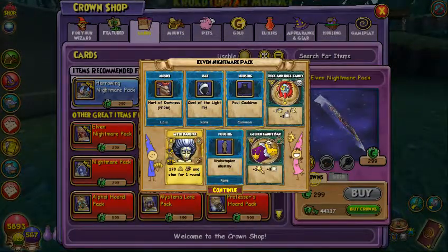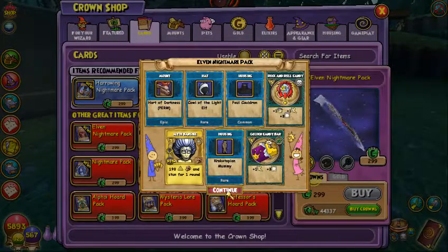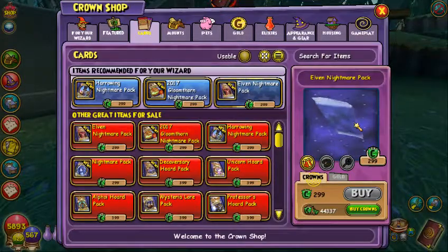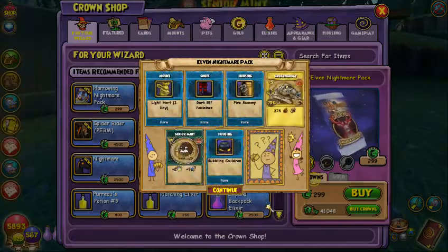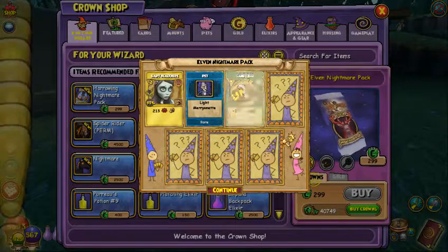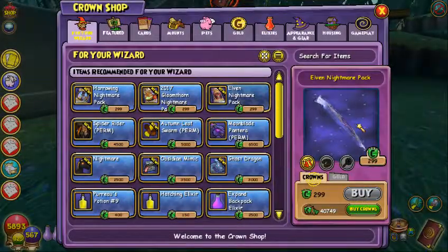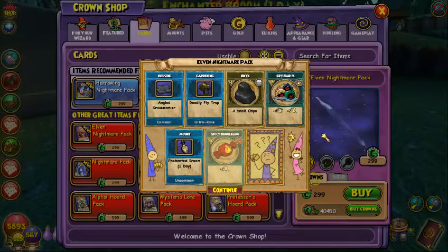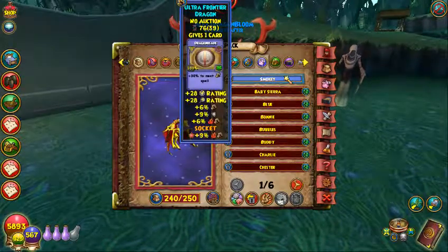Oh my gosh, we got another one — another Heart of Darkness! I wish that was the light one, but oh well. I'm going to open these three more packs and then call it here for the video because I think I've reached the end of my luck. Plus I think we got pretty much everything we could get — there's only two items I didn't get. Last pack. Hopefully we can get the light sword and shield and the dark elf robes. Sadly, no. But I'll gladly take what I have right now.